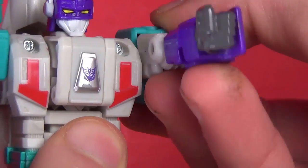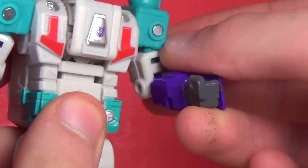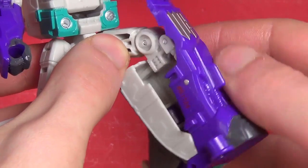ARTICULATION! Ball jointed head, shoulders forward and back, out and in, rotation below, elbow joint, waist rotation, ball jointed hips, rotation below, and knee joints.